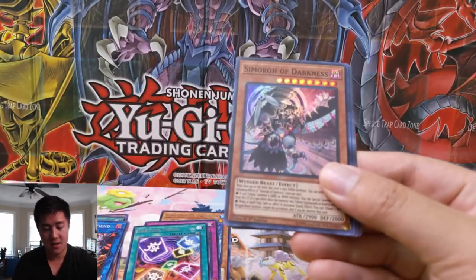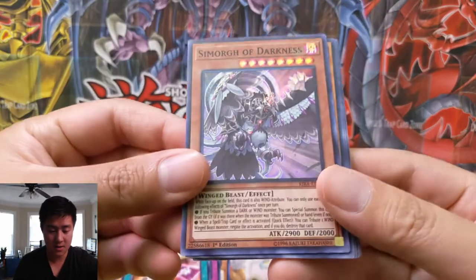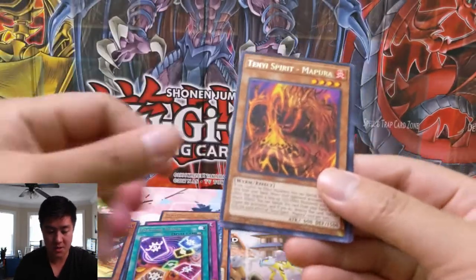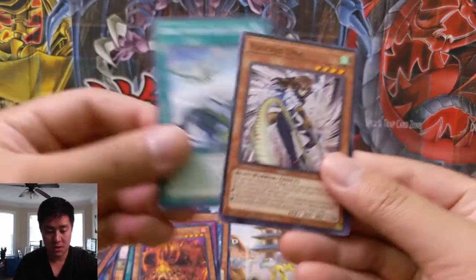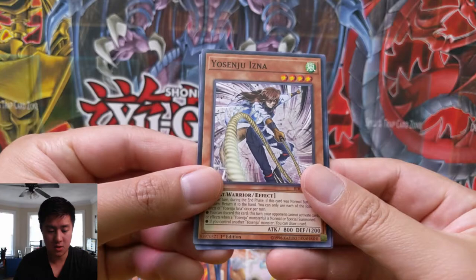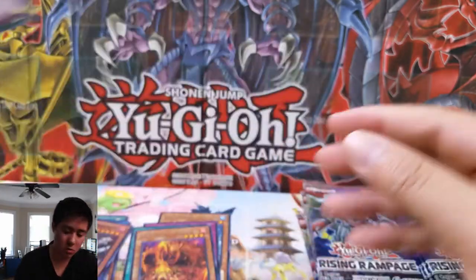We have a Simorgh of Darkness — I've got to figure out how to pronounce that. Looks like another bird — a lot of birds in this. Tenyi Spirit, and a lot of Tenyi stuff. Hell Boar. Yosenju — okay, that's not bad. World Legacy Bestowal — more World Legacy cards.